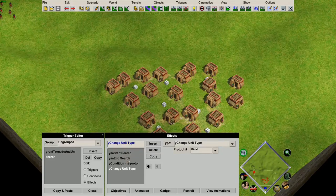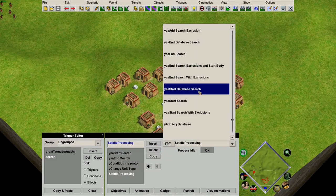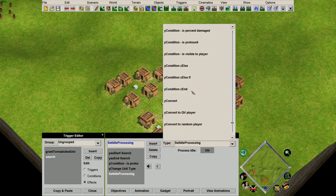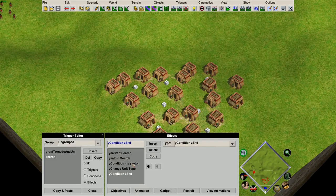Every single condition will apply to all effects below it until we end it, and all conditions must be ended before the end of the search. So we need to insert an end condition. Finally, we need to move the end search to the bottom, which we can do by using copy and then deleting the original.